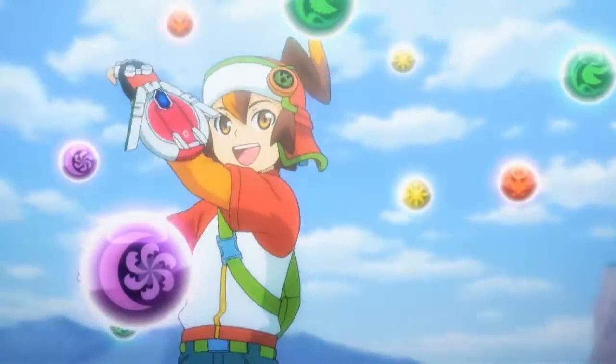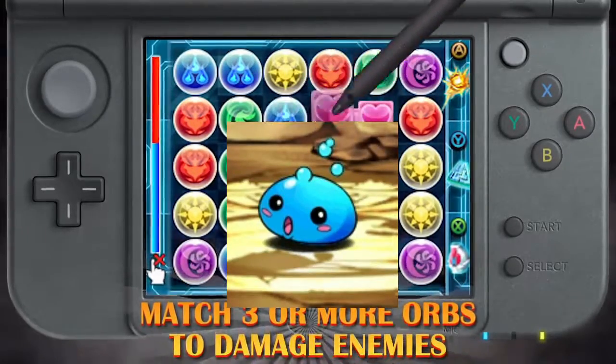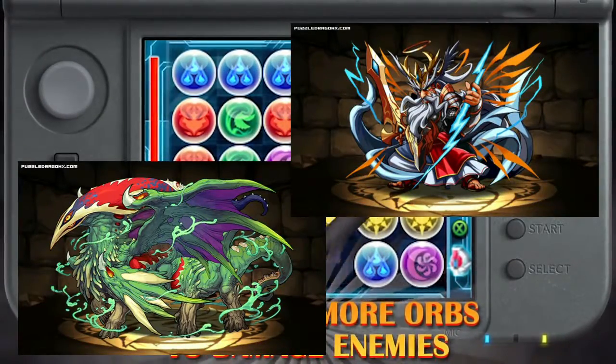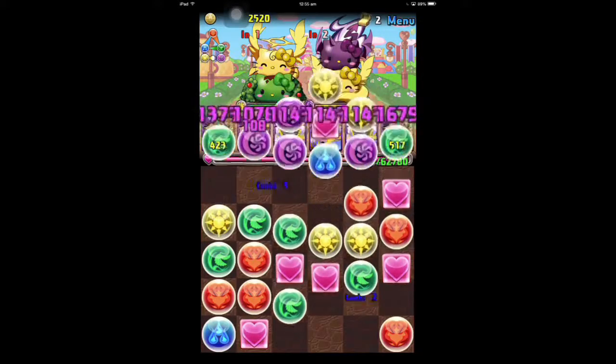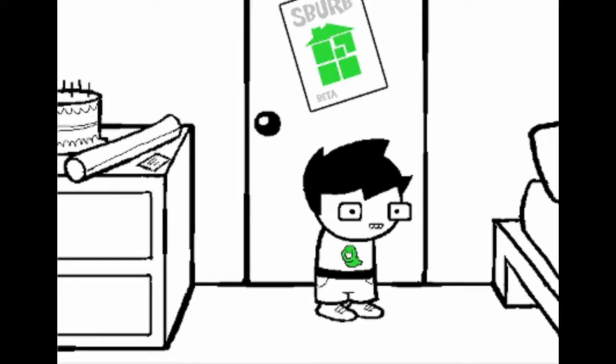Puzzle and Dragons is an awesome free-to-play game where you match orbs to collect and beat up monsters, ranging from tiny elemental blobs to gods that created the universe — and Hello Kitty, for some reason. Homestuck is a web series about a group of ordinary kids that play a game and eventually become gods of a new universe. Also, Sweet Bro and Hella Jeff exists.